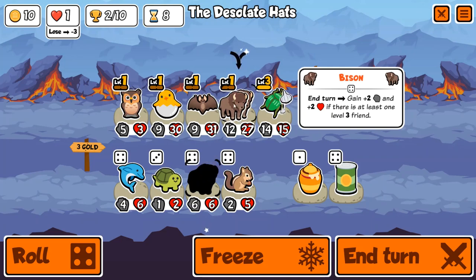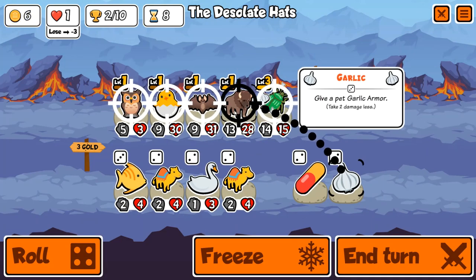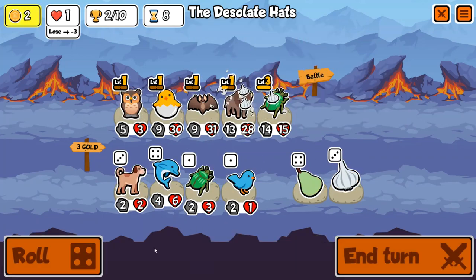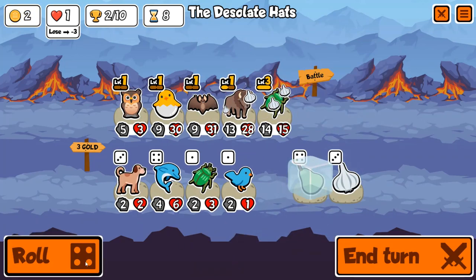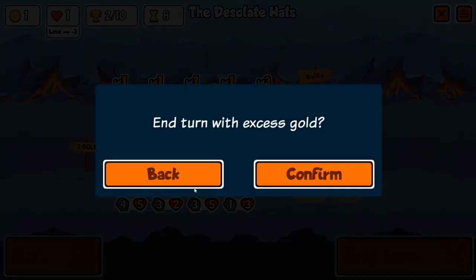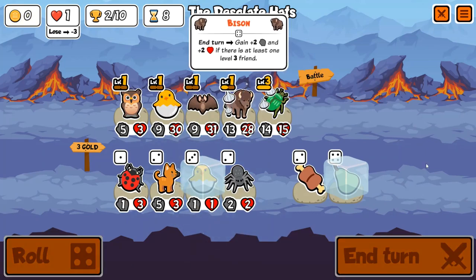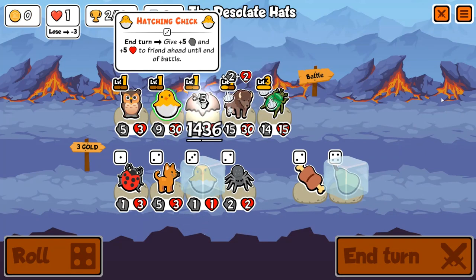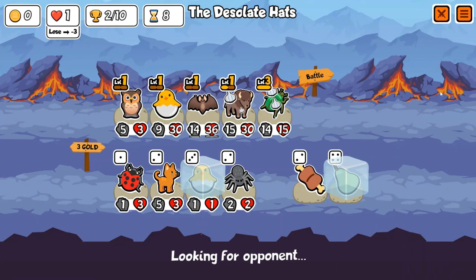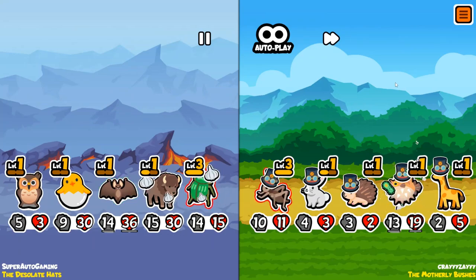Now all we really need to do is get to turn nine, find as many chocolates and owls as we can, and we're good to go. Our team realistically doesn't need much else — we might eventually replace beetle because our bison could get big enough. Getting a level two hatching chick would be really nice, and of course a level two bat. As long as we can get those we'll be solid, and a couple of melons would do us great.